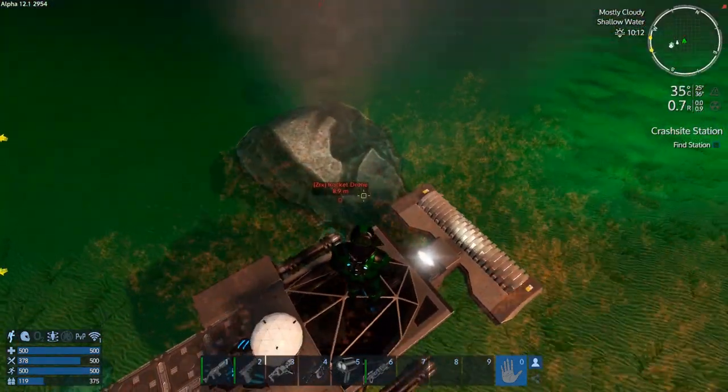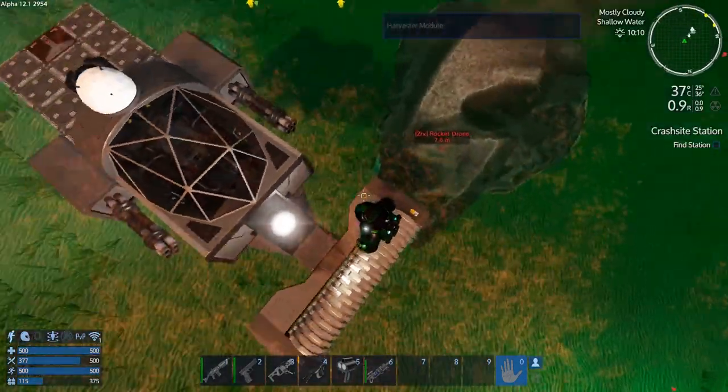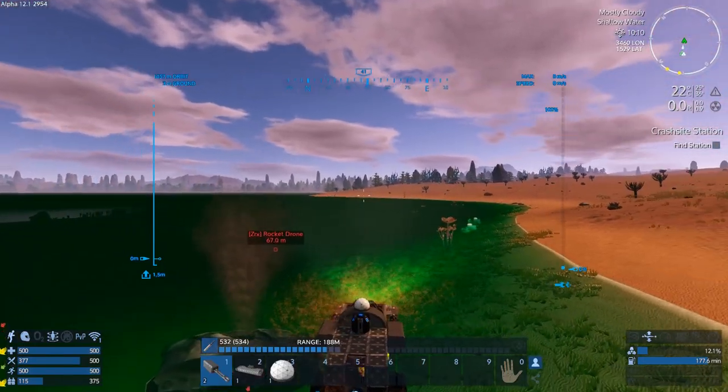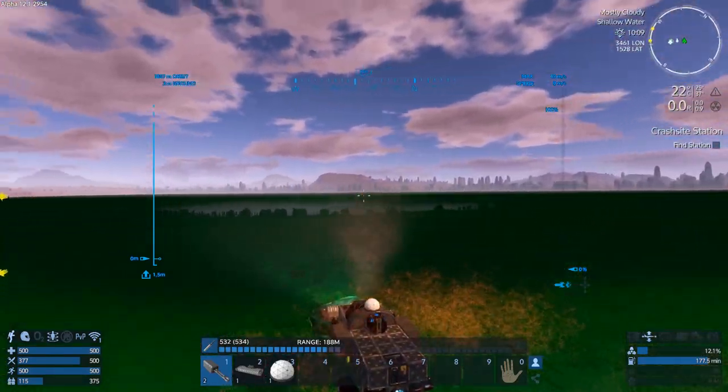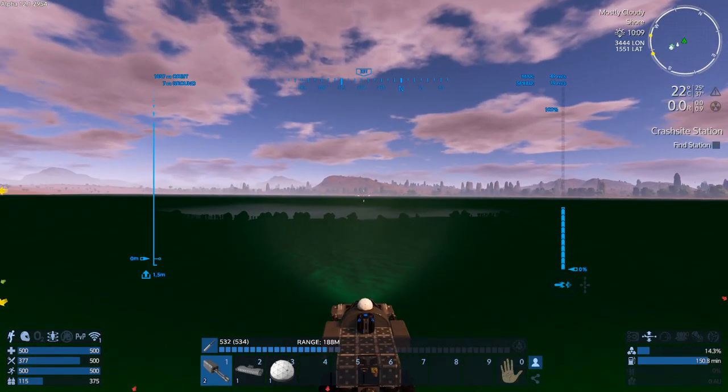Let's loot these really quick. Ooh, capacitor device — that's very nice. The capacitor device is a very, very nice find.